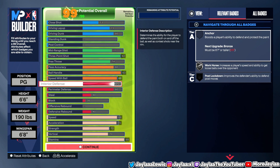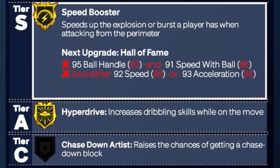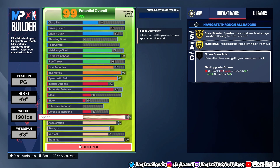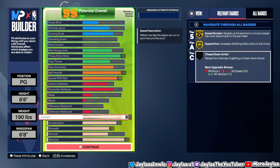With a 70 interior D, we just get Workhorse. To get Anchor you must be 6'7" or taller — that's where the second build comes into play. To get Post Lockdown you need a 74 interior D, which doesn't really pertain to me. With the speed on 86 we get Speed Booster and Hyper Drive. To get Chase Down Artist we needed a 68 block, and we missed that. I'm not too bummed out since Chase Down was not good on 2K23 — you barely got any animations. I have the second build ready for that.